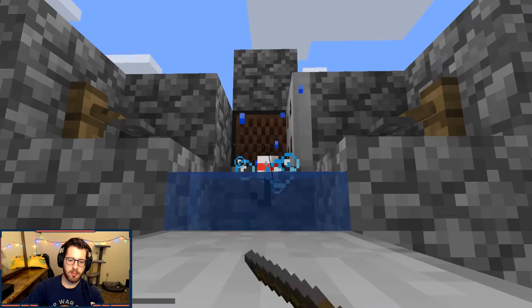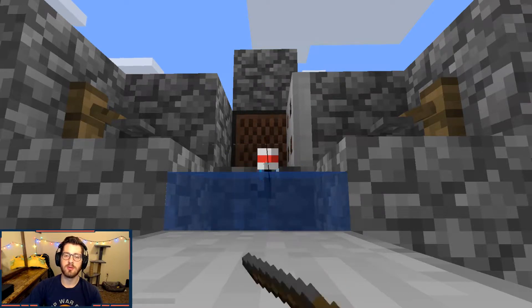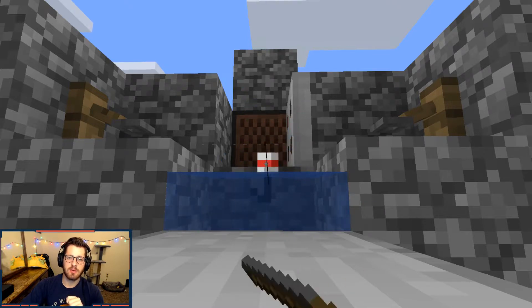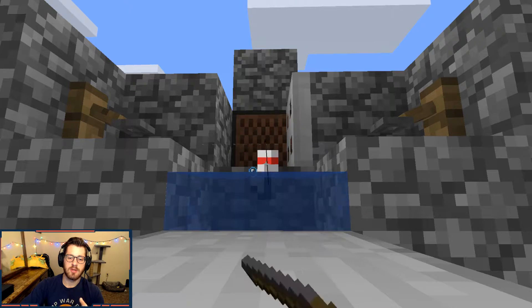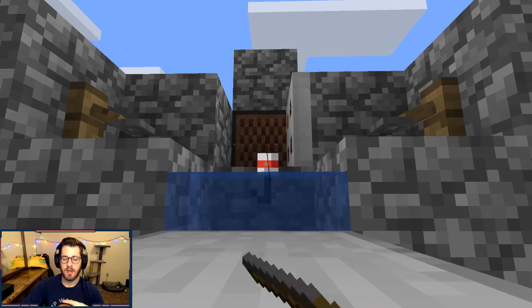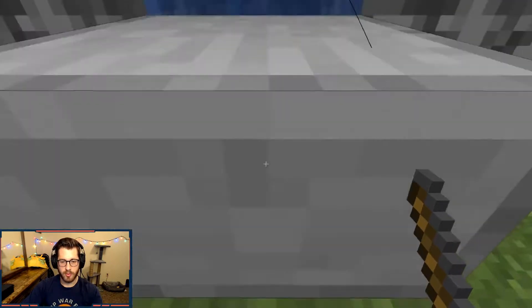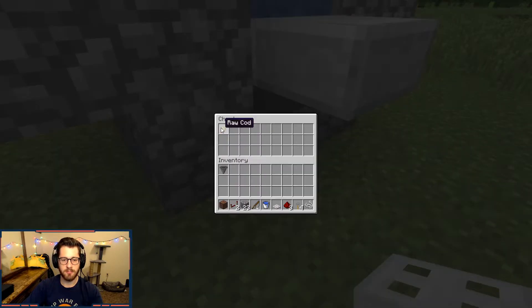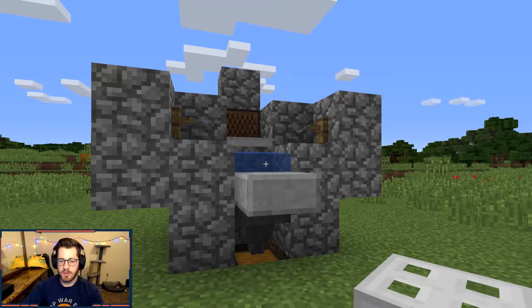It's going to open the trapdoor up and keep hitting that note block over and over, which is essentially reeling our fishing pole in — but it won't actually reel it in until something's on the line. So when a fish or a piece of loot hits the line, the bobber is going to go under, we'll reel it in, it's going to go into the water block here which will then go down into the hopper and into the chest. There's our fish — super easy, really simple.